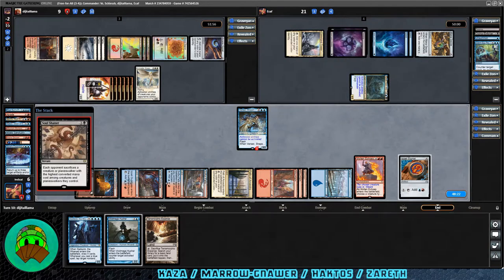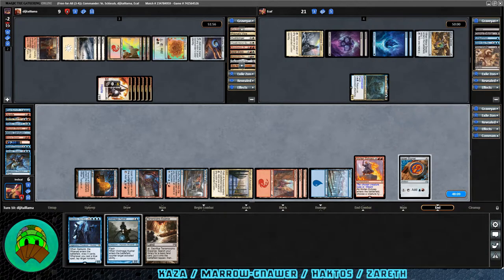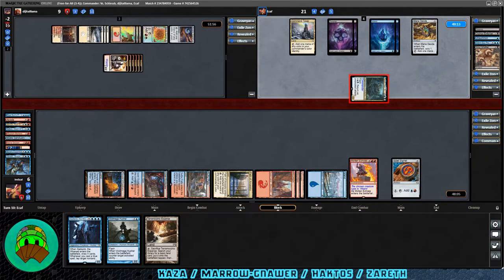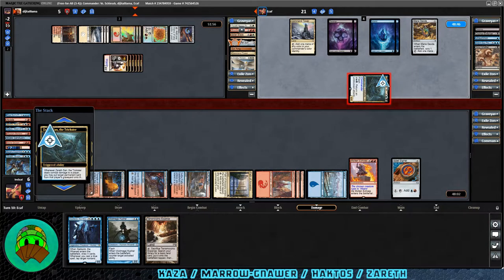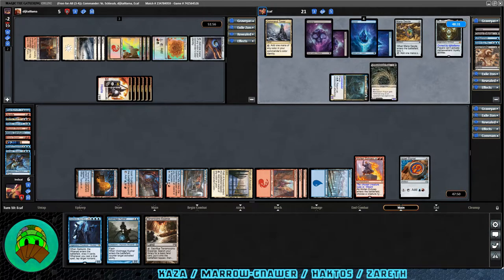End of turn, we have Soul Shatter — each opponent sacrifices a creature or planeswalker with the highest converted mana cost among creatures they control. That's a nice card I don't remember seeing in Zendikar Rising but might want to pick up someday. Zareth attacks into the Haktos player — they'll be down to 5 with 8 commander damage from Zareth. Zareth triggers again: they get back the Immortal Sun. Lots of hate pieces in Haktos — kind of like it. Then Blackbloom Rogue comes down: gets +3/0 as long as your opponent has 8 or more cards in their graveyard; we have ten, so it's currently a 6/4.